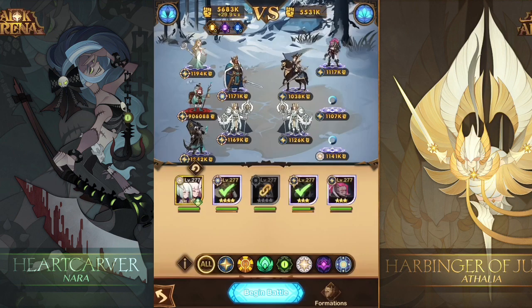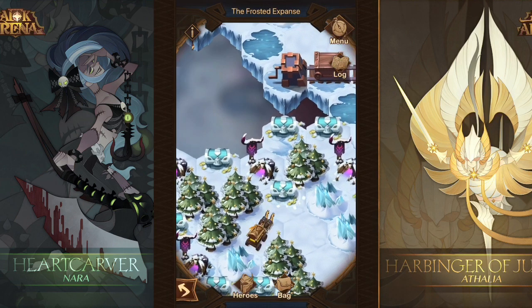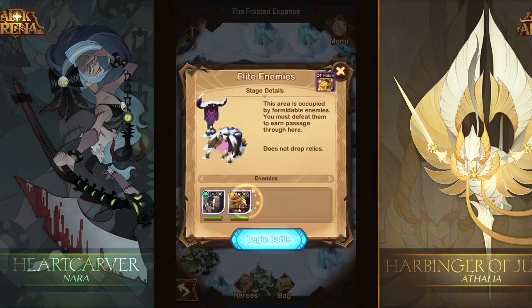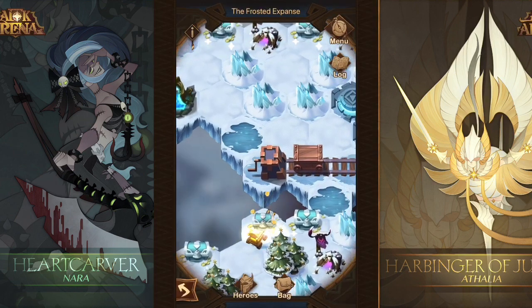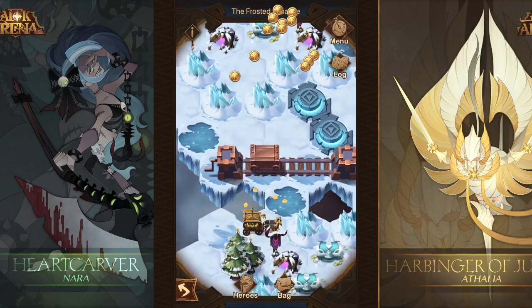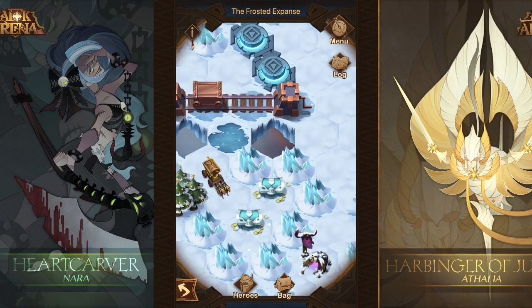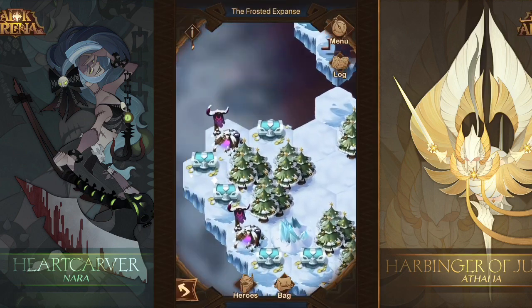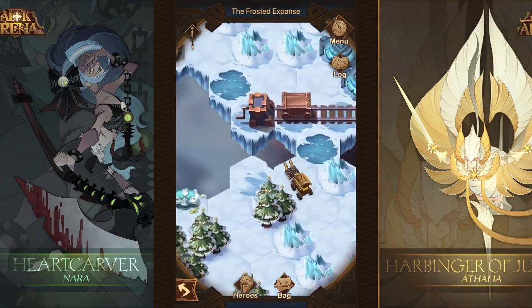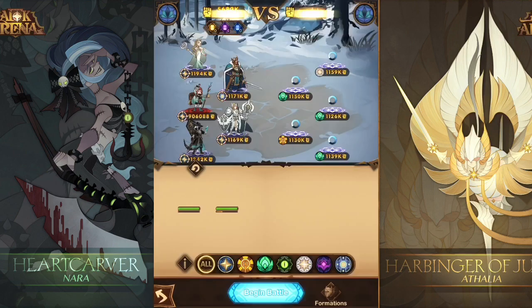There are a ton of enemies and again Athalia is in this combination as well. With 66 chests, I approximated around 500,000 per chest, so I'm thinking probably around 20 million gold hopefully — just a rough calculation. Those 24-hour chests give me about half a million each. We'll go ahead and open all the chests at the end.